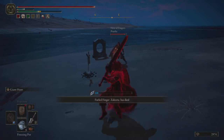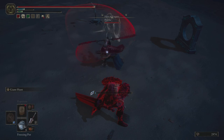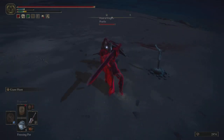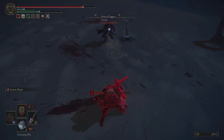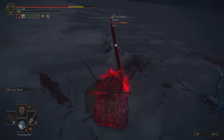I was able to combo that into a Giant Hunt roll catch, which took care of that player. Now I'm dealing with a low poise damage weapon, and I also have low poise, so it's going to be important to pay attention to my spacing and not get too aggressive.